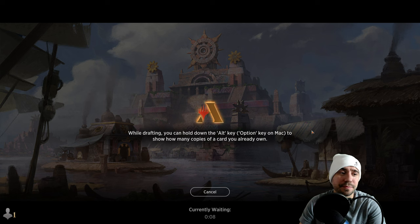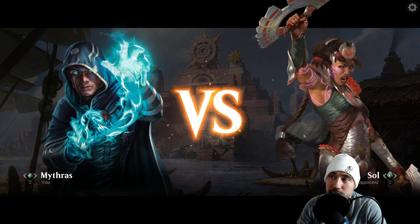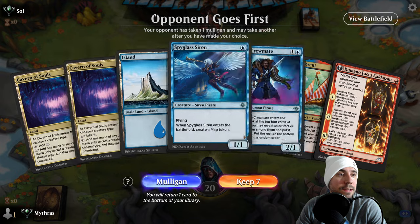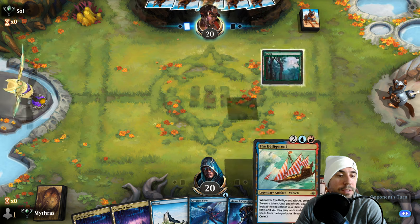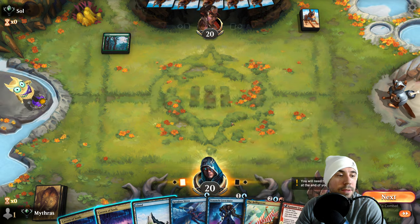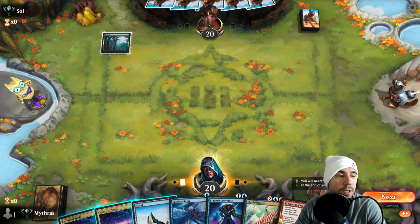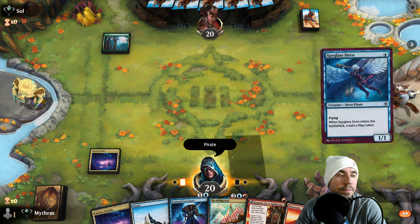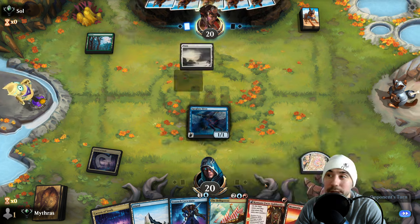Third and final one. Pretty unique, cool Sultai self-mill list there — pretty fun. We can play this but not having red hurts, because we can't play either of these. Now we got it though. Do we do that? Let's go, maybe. We can go Pirates. I do want to get that on. We're probably going to go over the top right away, to be honest. It's an enchantment list, so that helps.